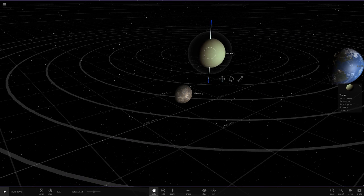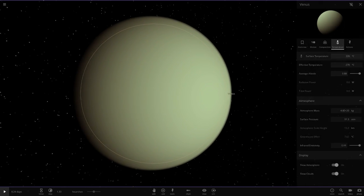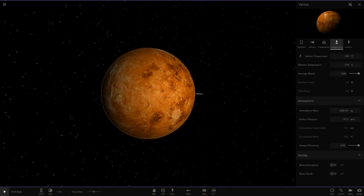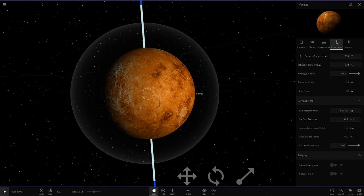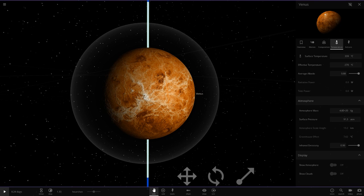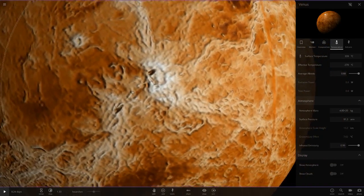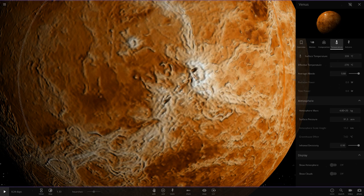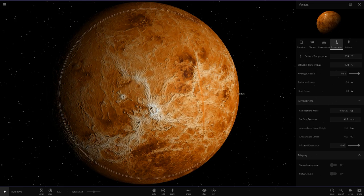Moving straight on to Venus now. Since there's not many objects in the inner solar system we'll just do more than one in this video. For Venus you have to look underneath the atmosphere, and then we have this texture here — this is a very very good representation of the real image. The only thing slightly off is this white area — it should be a little more yellow. Looking at real pictures of Venus without the clouds, those white areas are definitely more of a sandy yellowish color, not white.